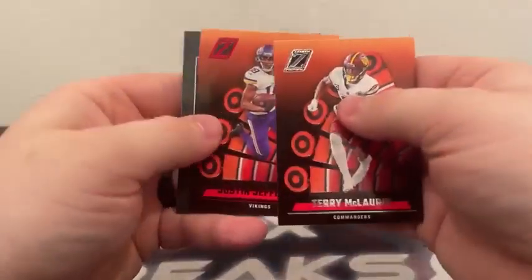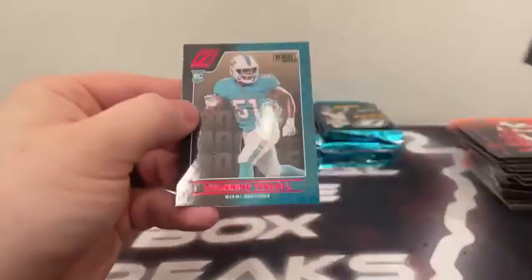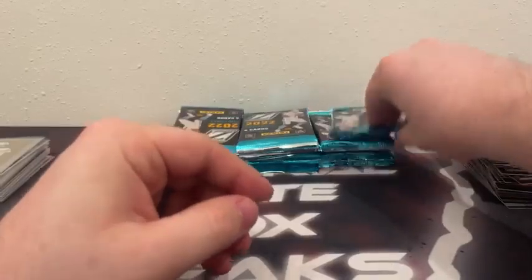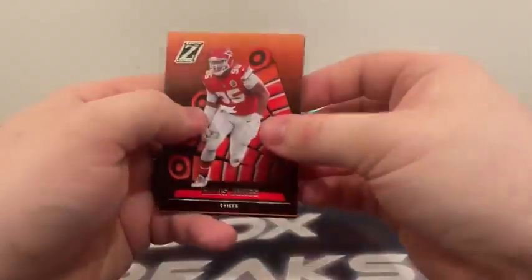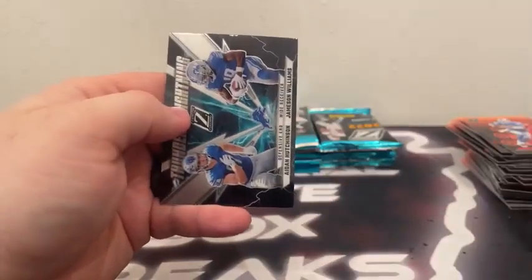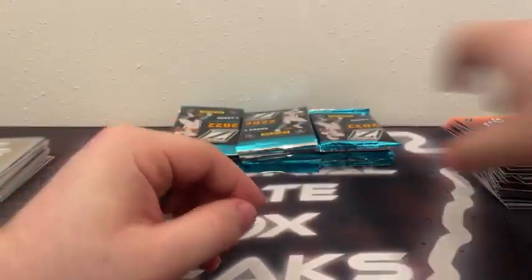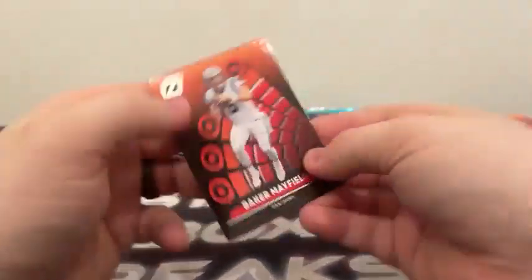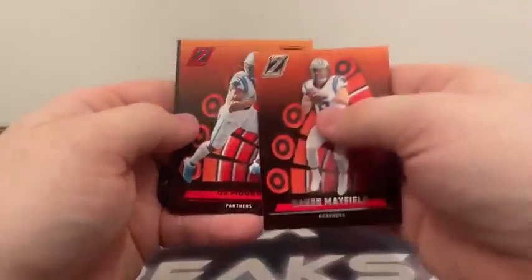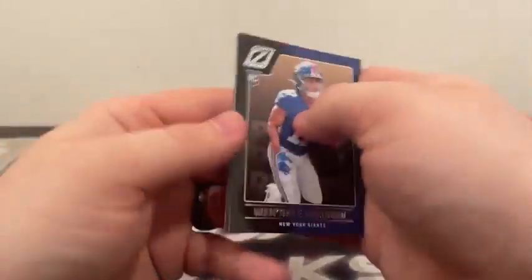Terry McLaurin, Justin Jefferson, Red Zone, base rookie Devontae Wyatt, and a Red Zone rookie Channing Tindall. Then Chris Jones, Jared Goff, James Cook rookie, and a Thunder and Lightning — Aiden Hutchinson and Jameson Williams. Baker Mayfield, D.J. Moore Red Zone, base Wondell Robinson, and a Red Zone Daxton Hill for Cincinnati.